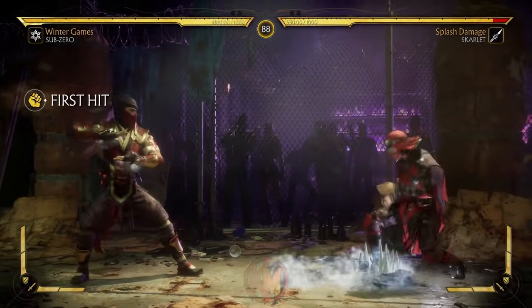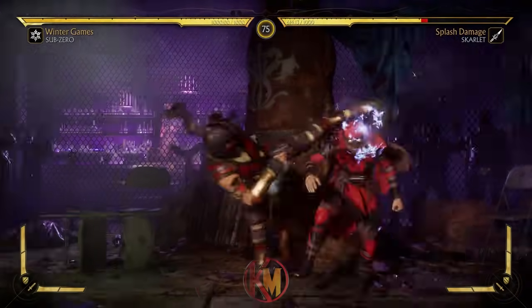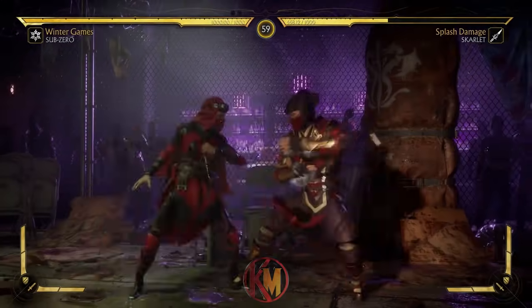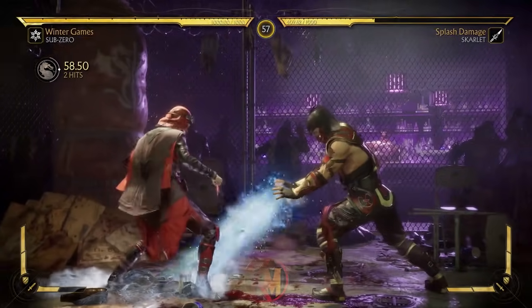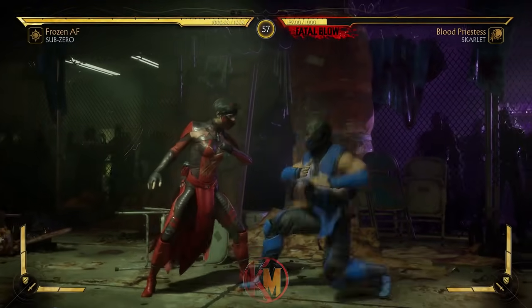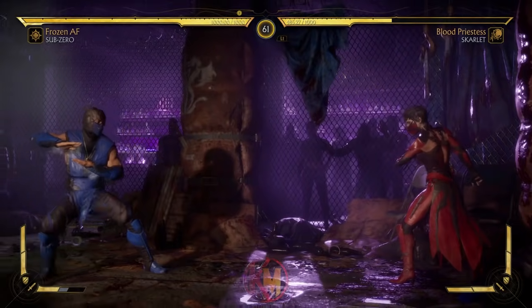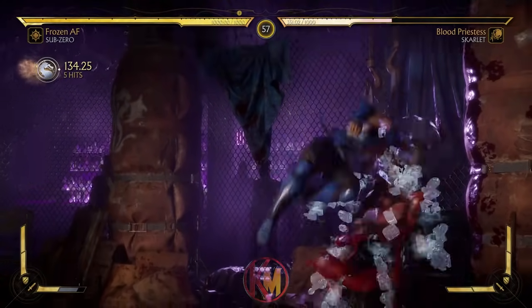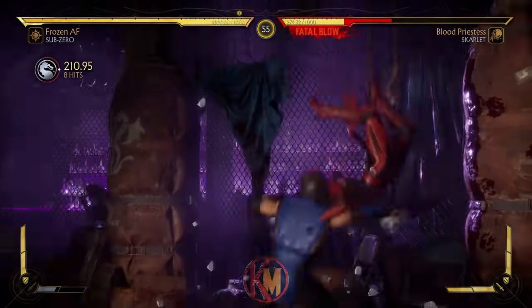Ground Ice returns from older Mortal Kombat games as well. However, it starts up incredibly slow compared to versions we've seen in the past. The regular version will give you significant advantage, whereas the amplified version enables you to combo from it. Rising Ice causes Sub-Zero to launch himself straight up into the air with his opponent. The amplified version makes Sub-Zero recover much faster, allowing you to juggle from it.